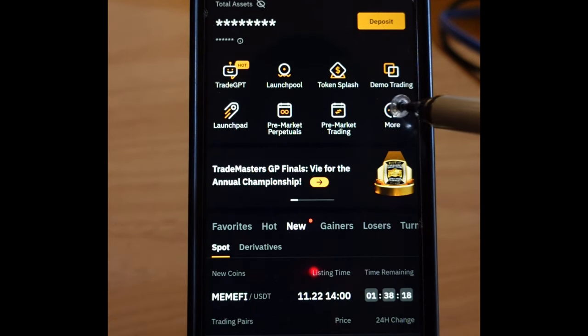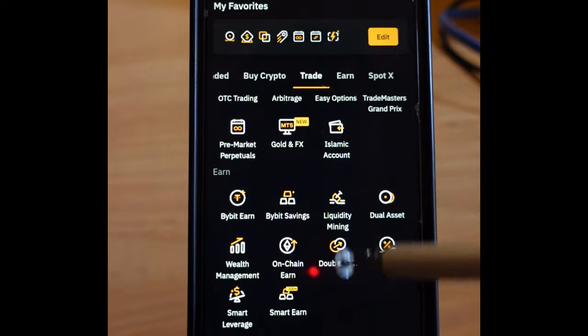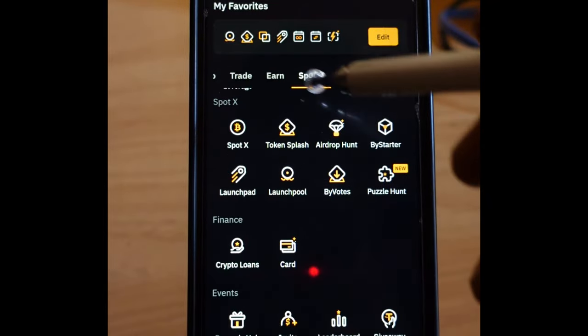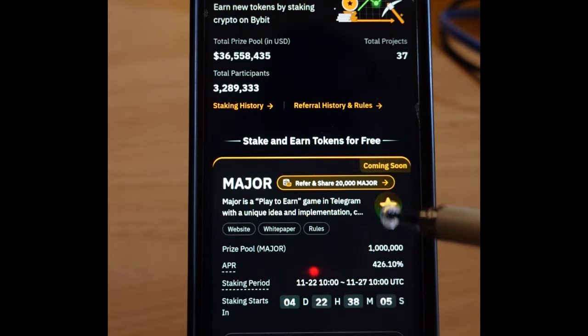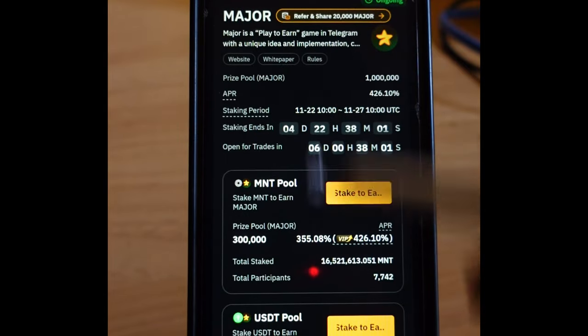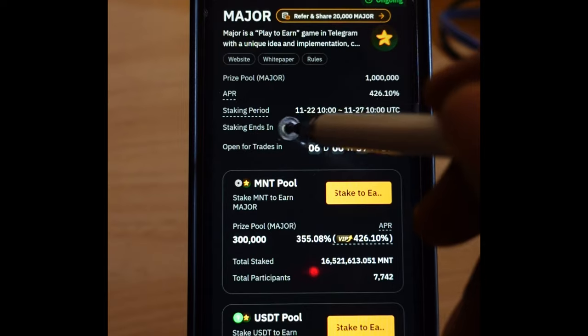On the home page, go to the Bybit tab where it says 'Mo' and click on it. Then scroll down until you get to the Spotters option and click on 'Launchpool.' Once you click on Launchpool, you can see that Major is currently on the Launchpool and the event has already started.